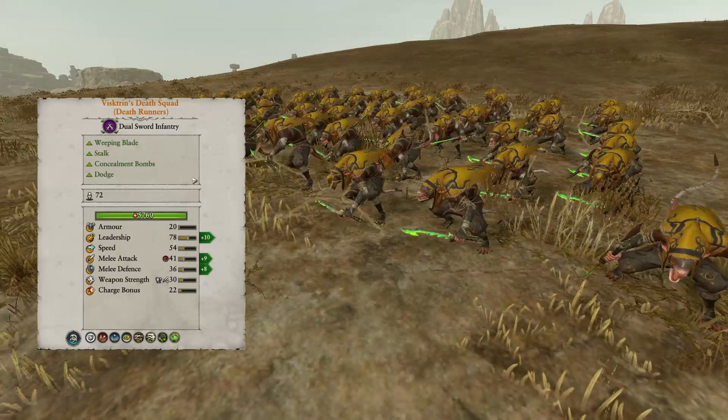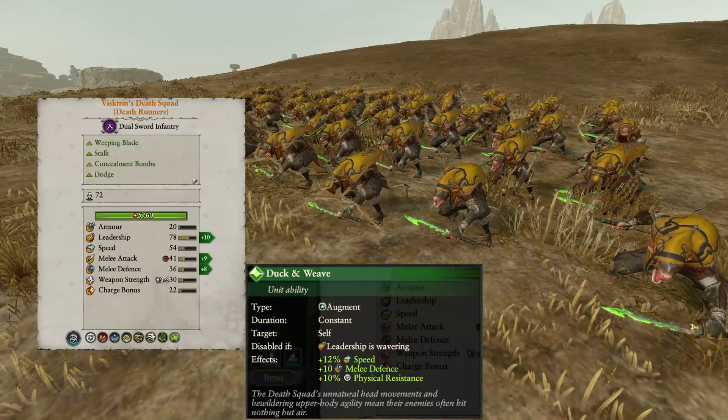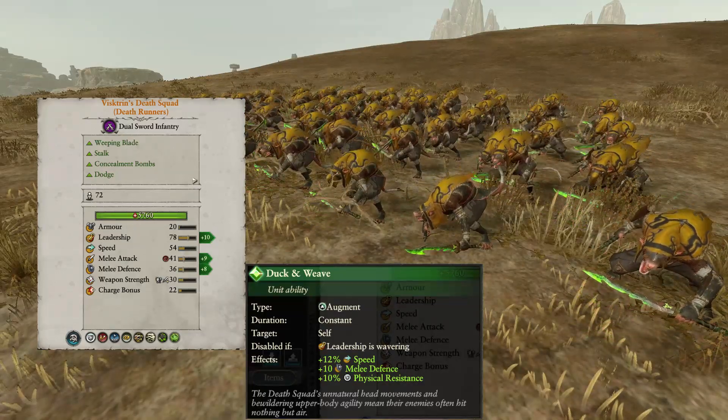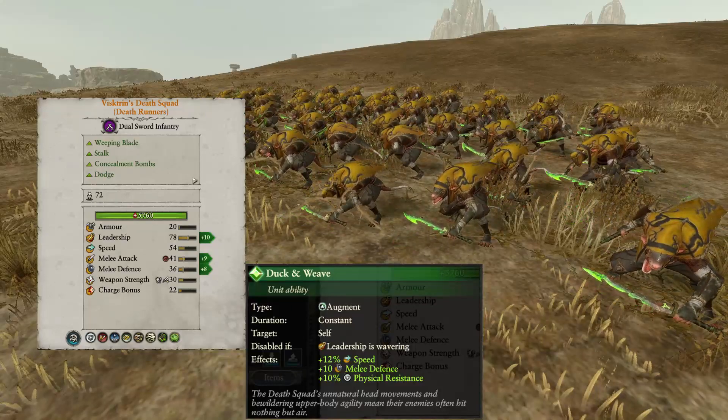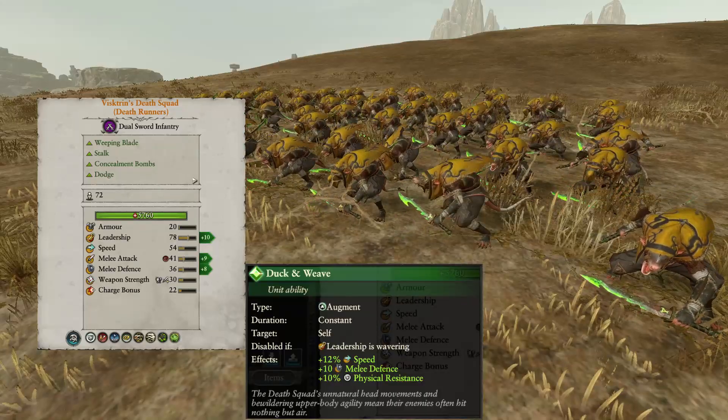The biggest difference between Viskitrin's Death Squad and their normal counterparts is the Duck and Weave ability, which provides an extra 10% physical resistance and 10 melee defense. This makes the Death Squad much more survivable in a fight, both in terms of absorbing damage and not being hit at all.